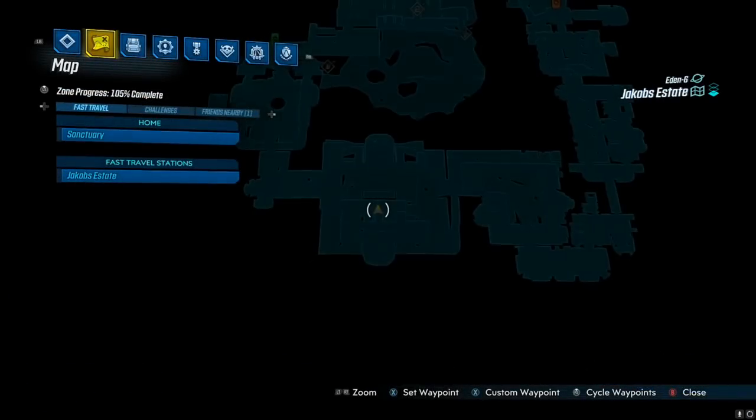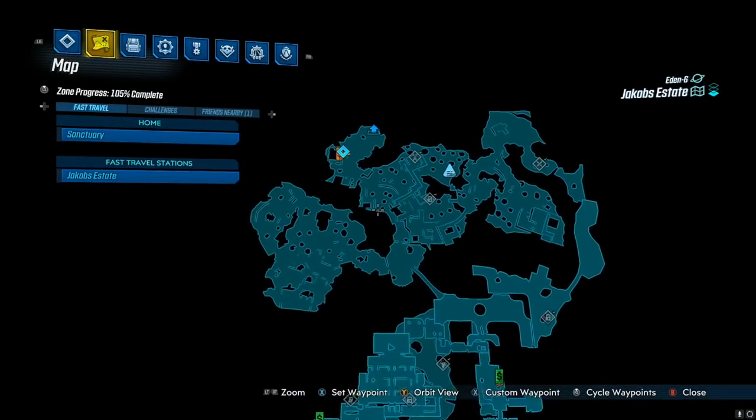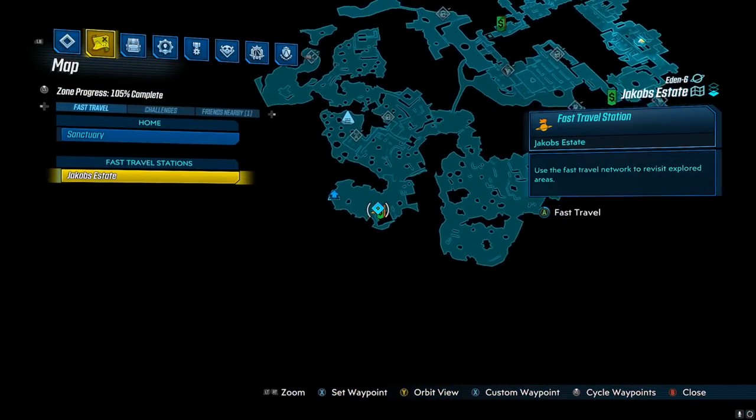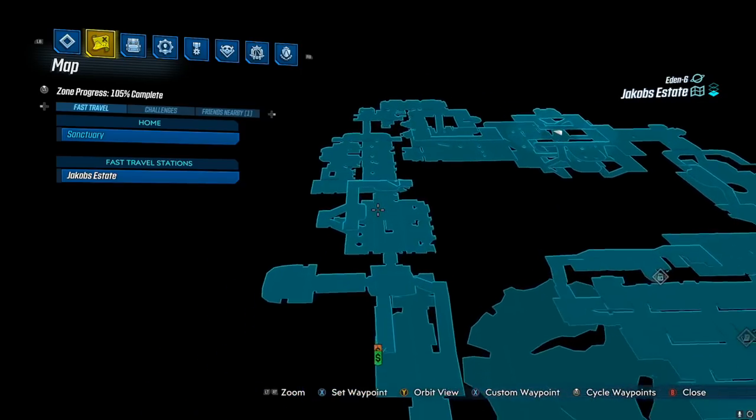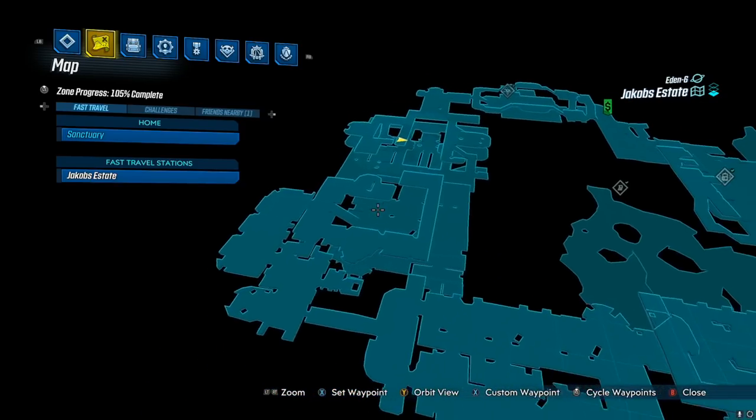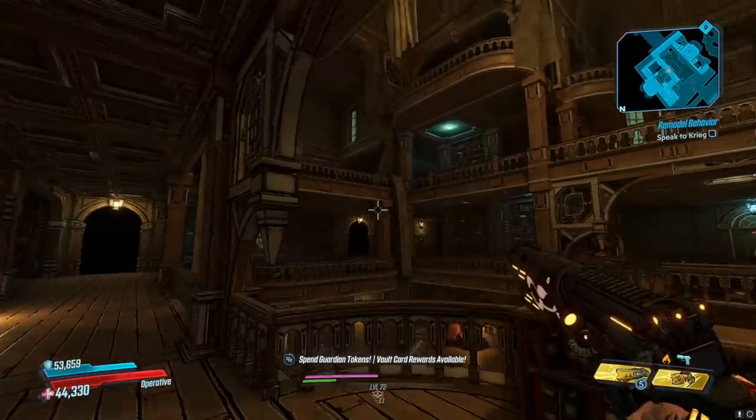This week's vending machine location is quite a doozy to find. You're going to start on Jacob's Estate on Eden-6 and go all the way up and around until you get into the mansion. From the mansion you're going to go straight and run through all the rooms until you get to this big opening.